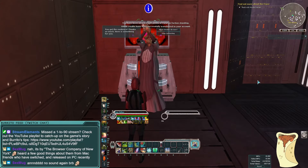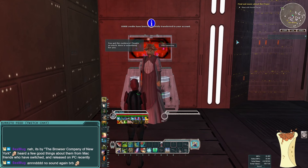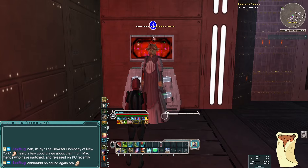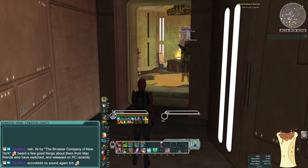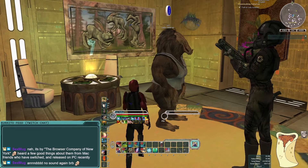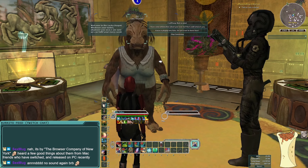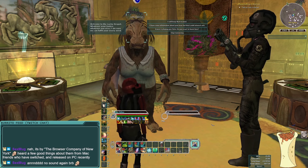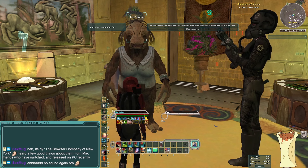I need to return to Inns with a copy of the incriminating communication about Kvass setting up the hit on the smuggler. Back with Inns, who says, 'You got the evidence? Thanks so much, here is something for you — 10,000 credits. You want to speak with Lady Valerian? She won't believe this evidence if it comes directly from me, but if it comes from you, an apparent outsider, she may believe you.' Speaking with Lady Valerian at the Lucky Despot, she says, 'Welcome to the Lucky Despot. Whatever your tastes, I'm sure we can fulfill your every need.' I say, 'You're such a gracious host, Lady Valerian. I have some information about your man Inns that could interest you. Inns masterminded the hit on your cash carrier and deposited the cash into his own account.'